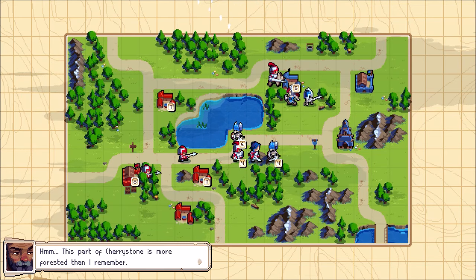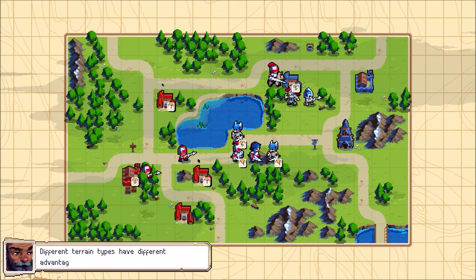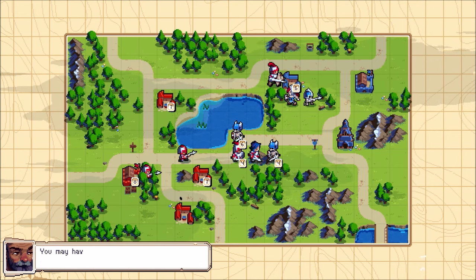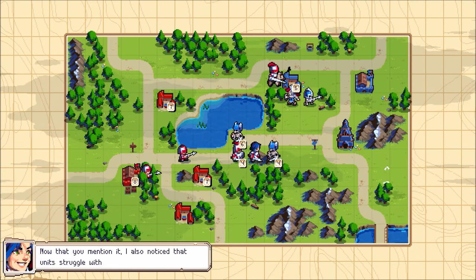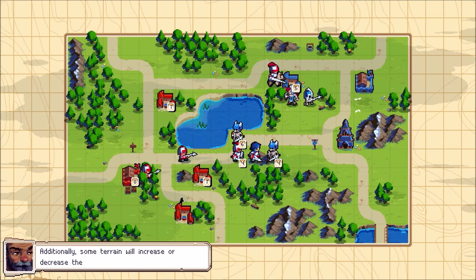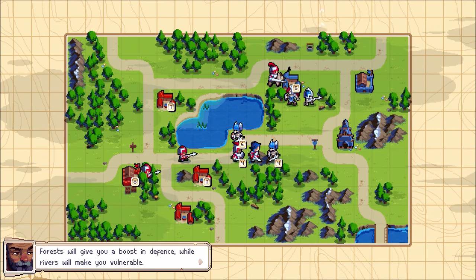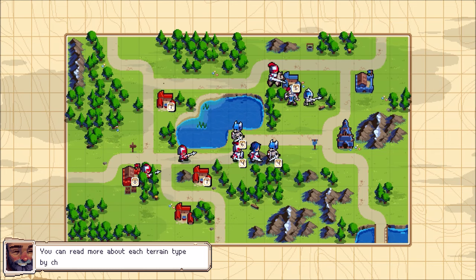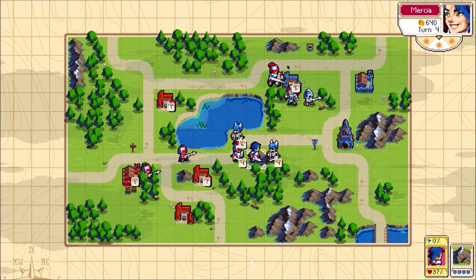This part of Cherrystone is more forested than I remember. We may be able to use this to our advantage. Different terrain types have different advantages and disadvantages — traveling through a forest will slow you down, and units struggle with mountains. Such terrain will also increase or decrease unit defense. Forest gives you a defense boost while river makes you more vulnerable. That's why I put Mercia on the mountain — in the bottom right corner you can see four shields, meaning more defense.